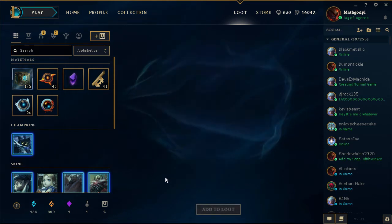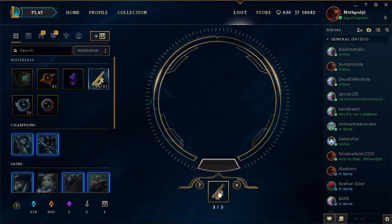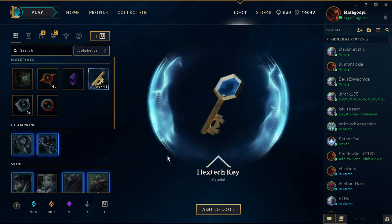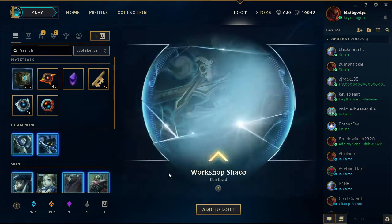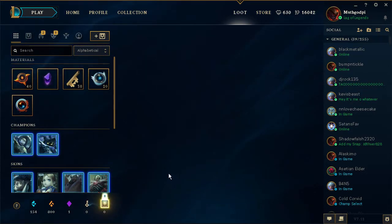Blitzcrank Champion Shard. Final box — let's open it. Workshop Shacko. Nice.